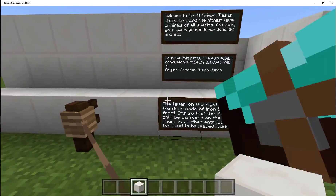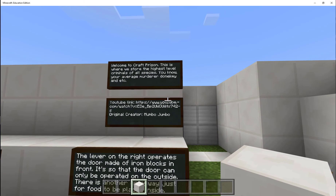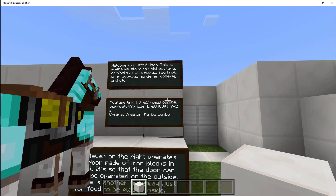Let's read the posters I created here. Welcome to Craft Prison. This is where we store the highest level criminals of all species — your average murderer, donkey, and etc.